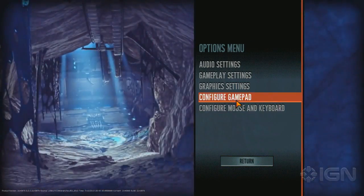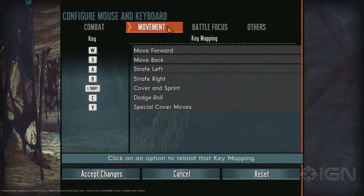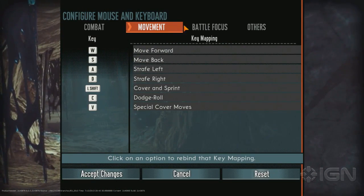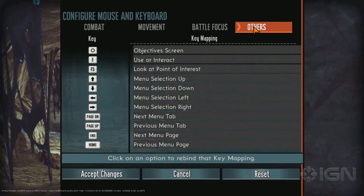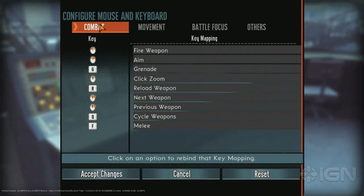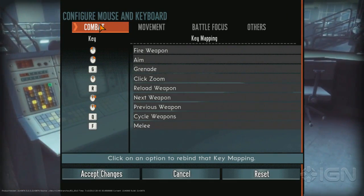Let's also check out the configurable controls, which is always important. It's always tragic when a game does not have this. But it's all here, everything you'd want to see. You can map things to every key that you want. If you want to be a crazy person and map movement to something other than WASD, they will allow you to be that crazy person.